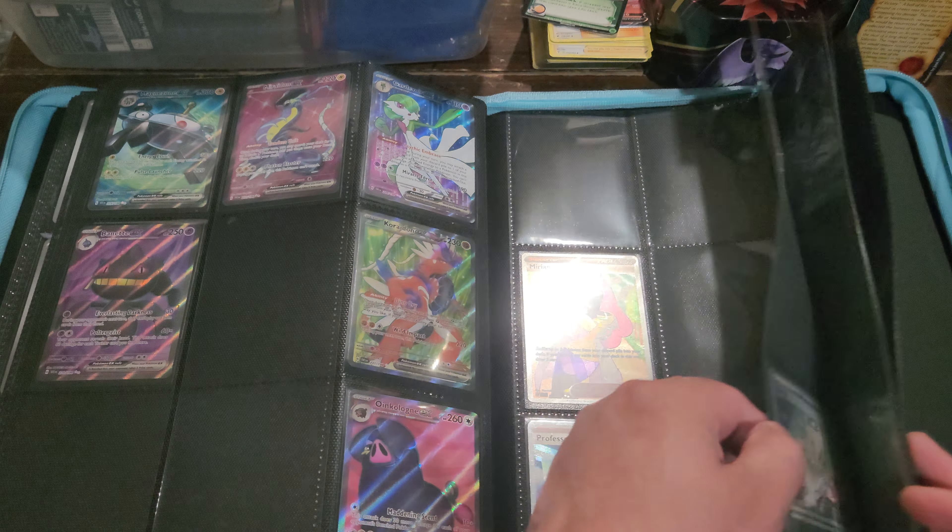Okay, next booster pack here — hoping to pull a full art Gyarados still, or the alternate art Miriam would be pretty cool. Potion card here, Weavile, Energy Retrieval, Lechonk, Spiritomb, Ultra Ball, some guy, Lucario, Starly — oh, a Spidops EX card! Okay, awesome, but we already got that one. If anybody wants that card, just give me a message and we'll send that to you.